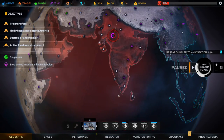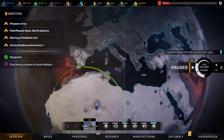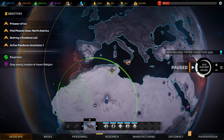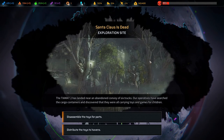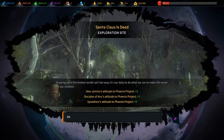Let's do the Sanhedrin mission. Head down here — that's Sanhedrin haven. Where's the Tiamat? There it is. Exploration site: Santa Claus is dead — doesn't sound good. The Tiamat 2 landed near an abandoned convoy of six trucks carrying toys and games for children. Options: disassemble for parts or distribute toys to havens. We'll distribute the toys to havens — plus three all round, very nice.